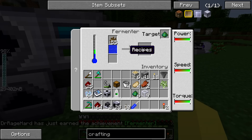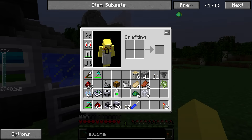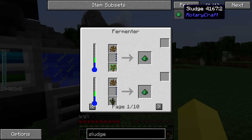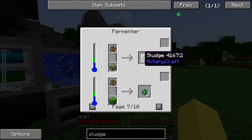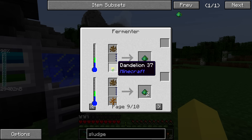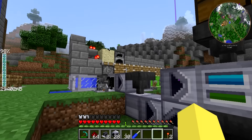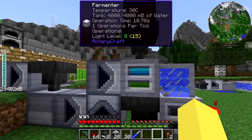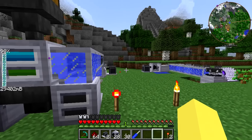We can throw the yeast we already have in there and now we're looking to make sludge. There are a lot of different ways to make sludge - all the different types of saplings get you one, we can use sawdust, potatoes, sugarcane, lily pads, and leaves which get you one more sludge per yeast. We can also use shrubs, dandelions, flowers, and vines. We're going to be using sawdust and saplings for the most part. Typically people would set up a large sugarcane farm, split it in half - half for sugar, half for the fermenter - but we have our wood farm so that's what we're doing.